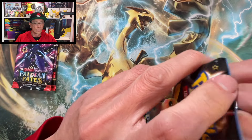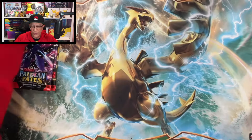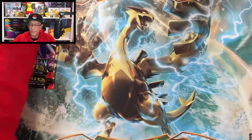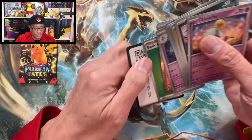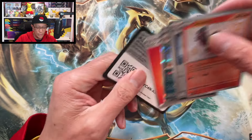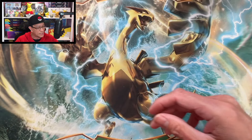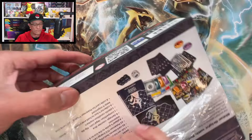Another brand new addition to the shiny binder! Nothing from that pack. Three more booster packs — let me know in the comments if you still want me to open more Paldean Fates products. Last pack and I fumbled it again — let's go! We got another brand new hit — Oricorio baby shiny hit! Very nice.